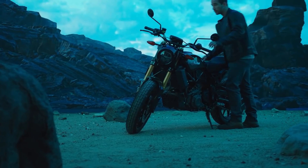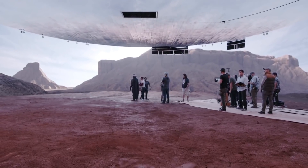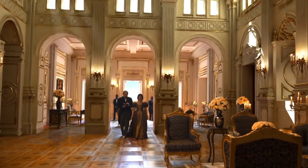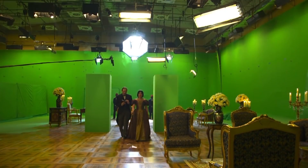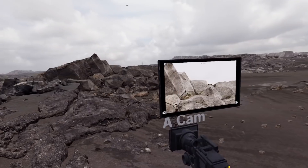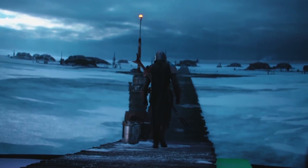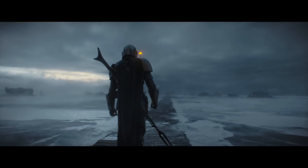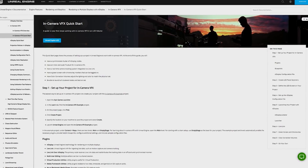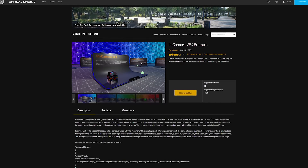Are you interested in the emerging field of in-camera VFX, as seen in the production of The Mandalorian, but not sure how to get started? Well, you're in luck! We've created a new in-camera VFX example project that will guide you through the various steps you need to configure the system on a single machine — a setup you can then expand to multiple machines in your production deployment on stage. The project is accompanied by comprehensive step-by-step documentation to guide you through how the pieces all fit together. Download the new example project from the Learn tab on the Epic Games launcher.